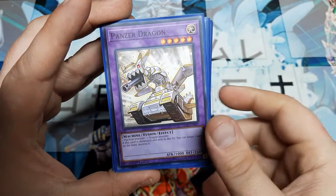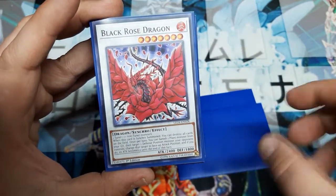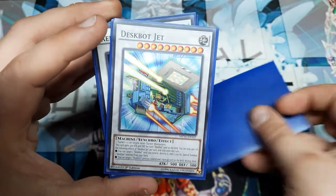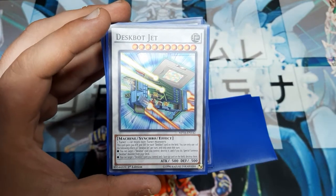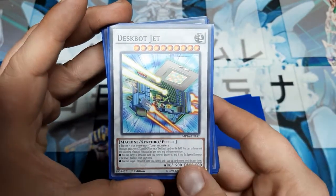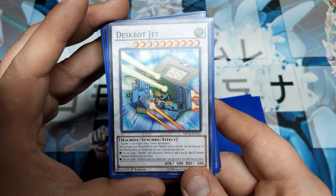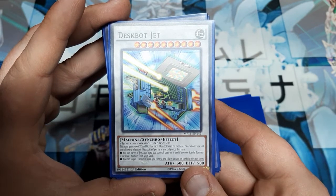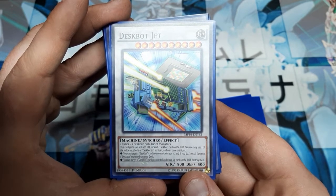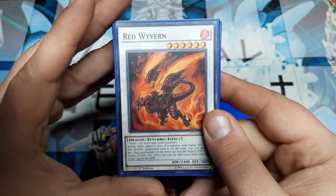For the extra deck: Panzer Dragon is only here because it's a machine that fits the theming, but it's really here to help you get to Vespinado more quickly. Thousand-Eyes Restrict provides control play options. Black Rose Dragon — you can get to level seven, it's not impossible — lets you destroy the entire field if you need to start over. Deskbot Jet is a level 10 synchro, tuner plus non-tuners. It gains 500 ATK and DEF for each Deskbot card on the field — counting the field spell. Once per turn you can use one of the following effects: target a Deskbot card you control, destroy it and special summon a Deskbot from the deck; or target a card you control and one face-up card on the field and destroy both. Red Wyvern is a level 6, 2400 ATK synchro — during either player's turn, if a monster with higher ATK than this synchro summoned card is on the field, you can destroy the face-up card with the highest ATK. This effect can only be used once while this card is face-up on the field.